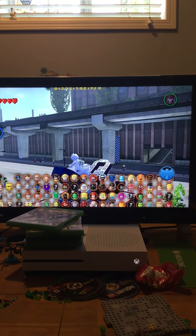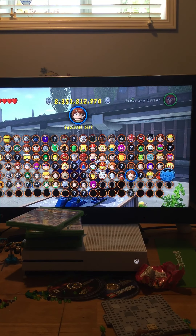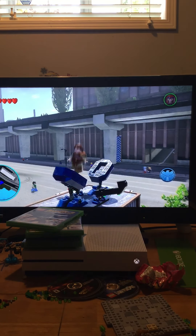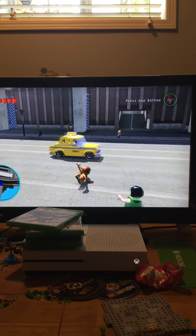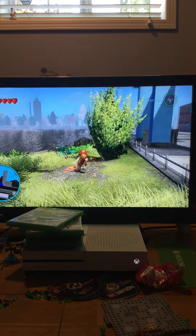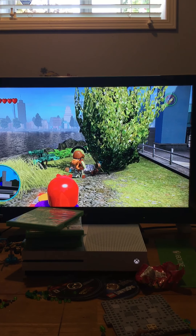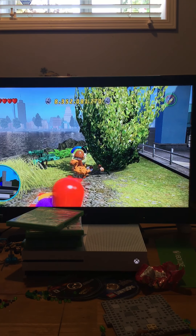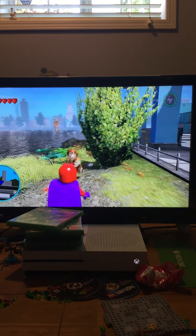Squirrel Girl! Let's go into our menu — there she is — and that's one character unlocked. Now let's see, can she dig? I think she can. She can dig! Yay! Mind Control Powers and Mega Blast.